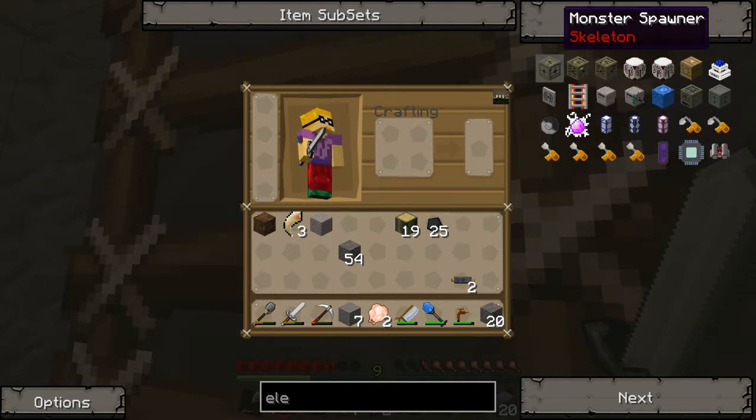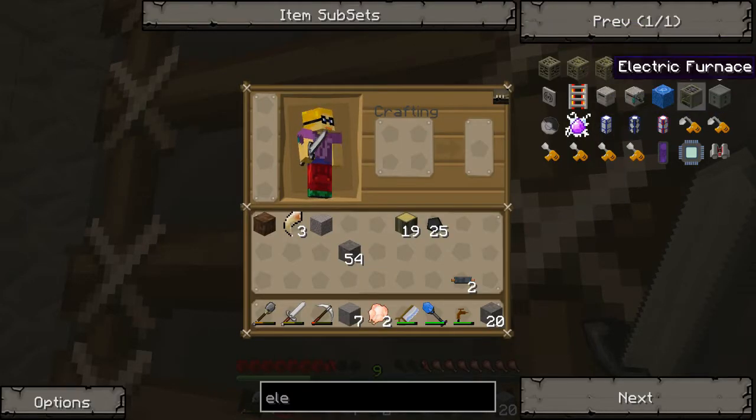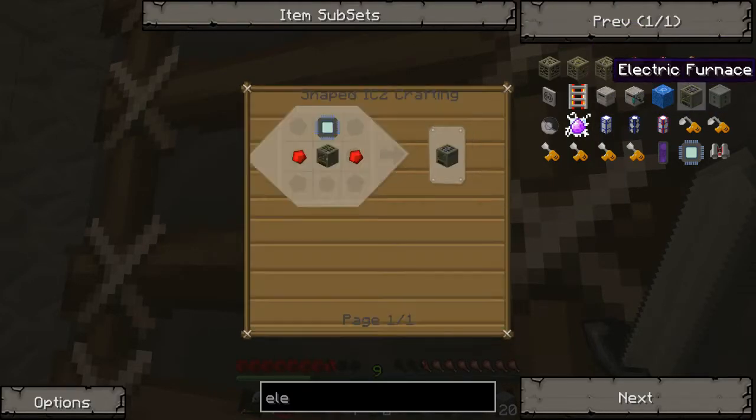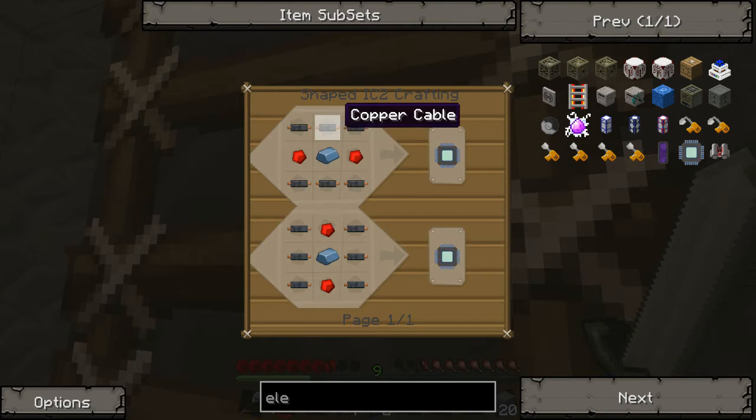What is that? It's like a pokeball — that's cool. So to make an electric furnace you need an electric circuit, two redstone, and an iron furnace. I already have one iron furnace up there, but I need an electric circuit.